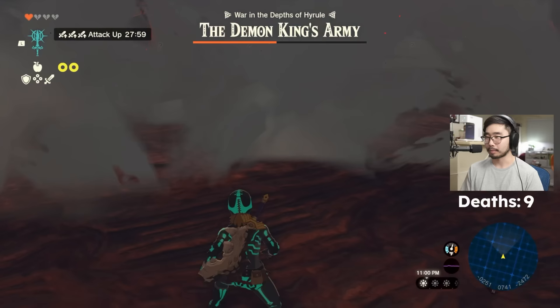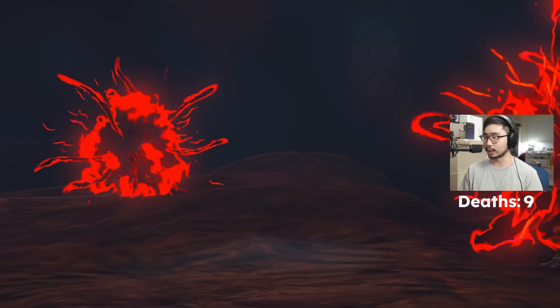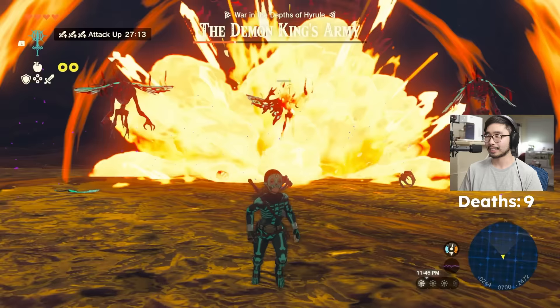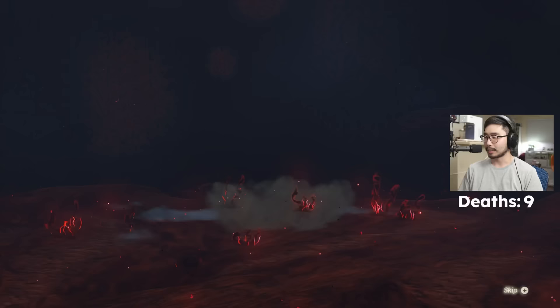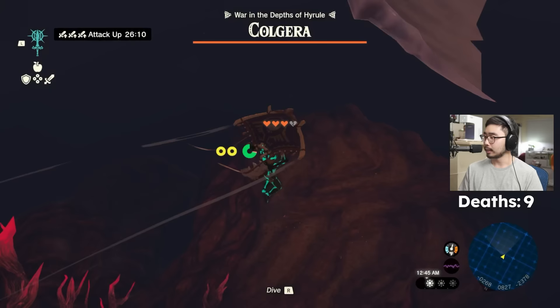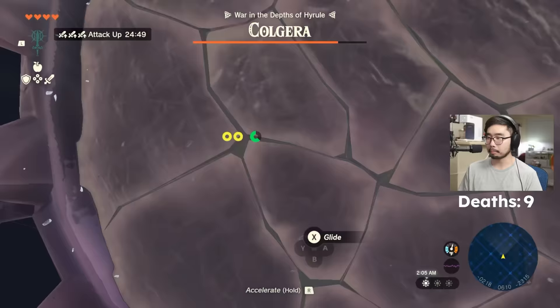We gotta be careful, especially in the Demon King Army — I don't wanna have to reset any of this. One more — come here. Now the Gibdos — we can just Ruby kamikaze. There we go. Now the Moblins — okay, the blue Moblins are done. This is the first boss we cannot one-shot — this is one of the exceptions. Technically diving through Kolgera is one-shotting each of the holes, so in this specific scenario it's kind of like a one-shot.